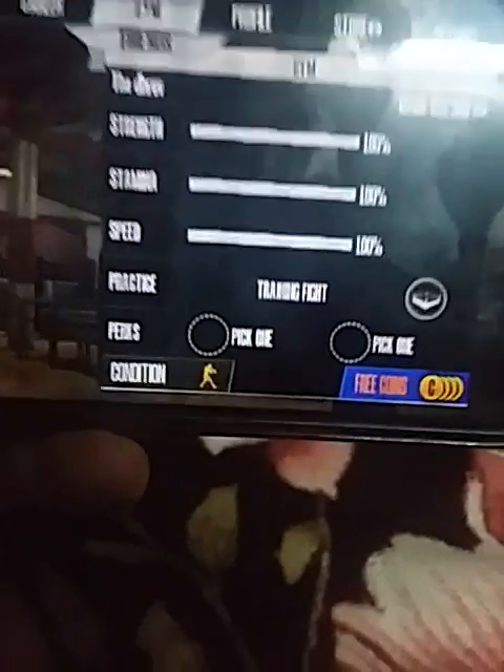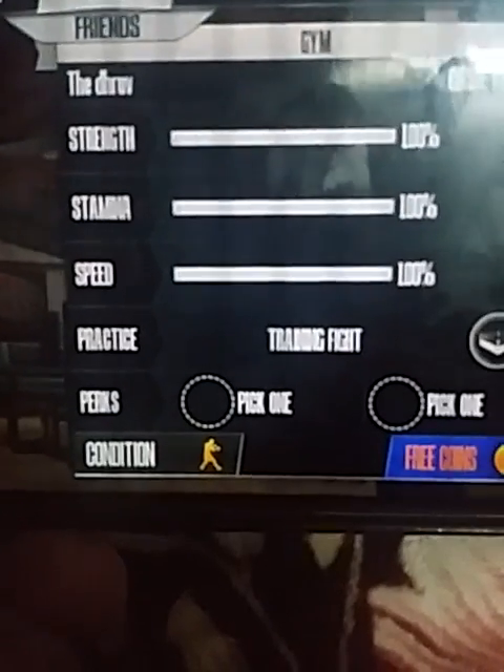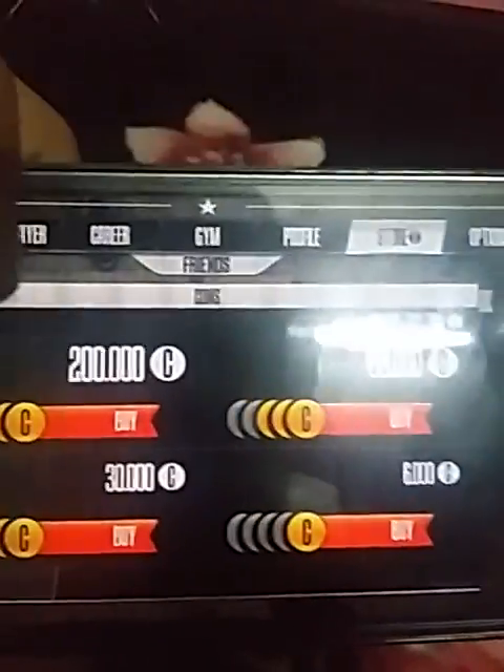You just have to go to the gym and you can see my strength is full, stamina is full, and speed is full. To get coins, you just need to go to the store.